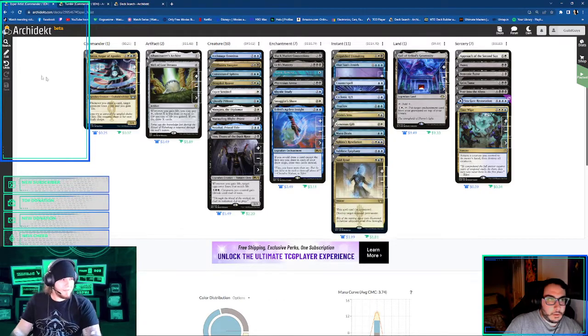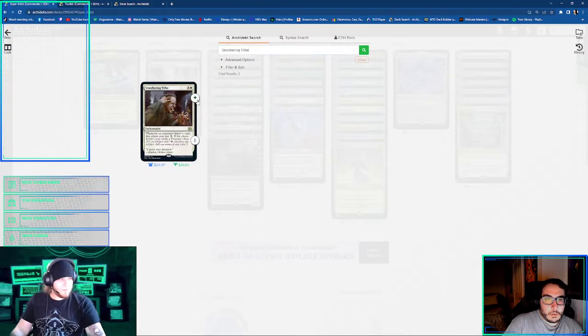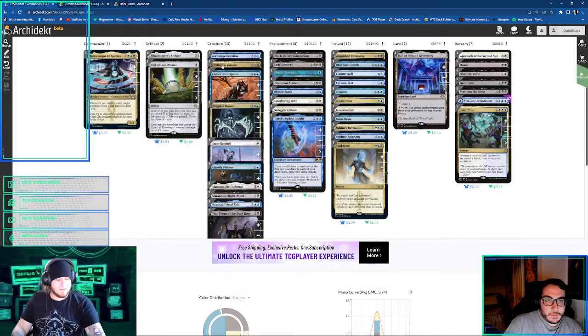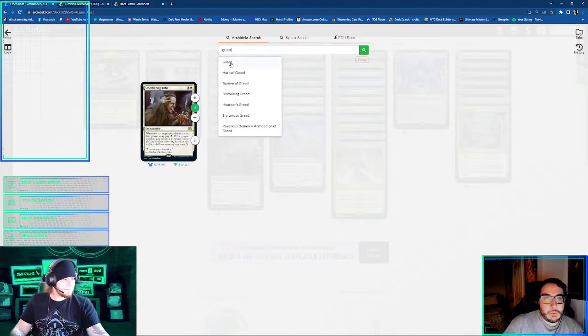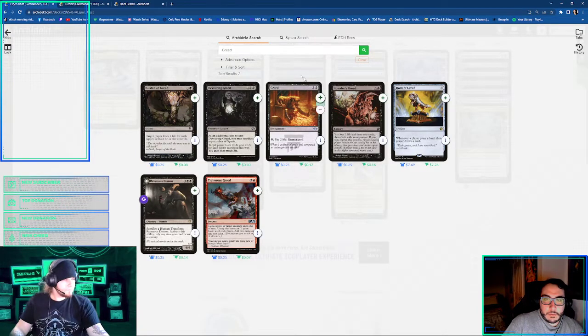I do have Smothering Tithe in this deck, because you actually do need a lot of mana, and it probably works better when you're wheeling. I think I'm also running Greed and Erebos, because Erebos stops them from gaining life and it's a Greed effect.